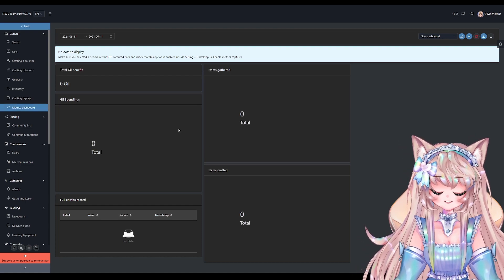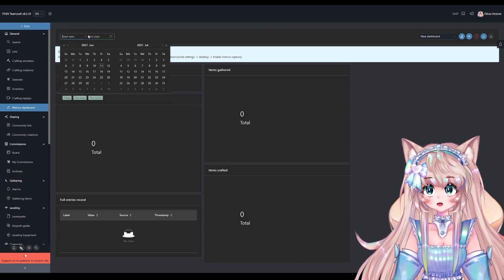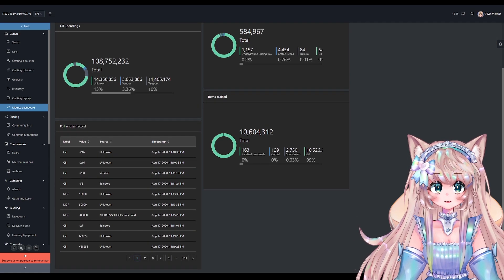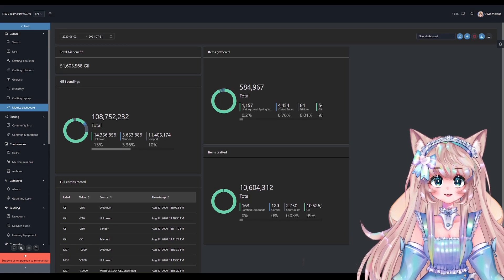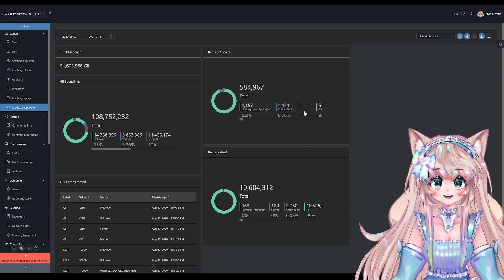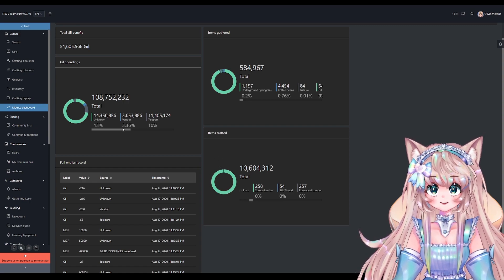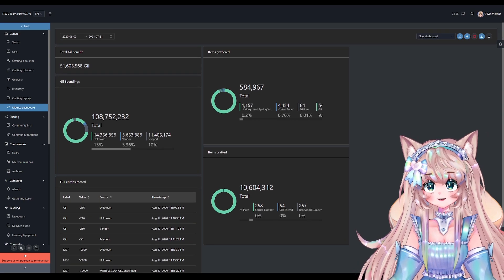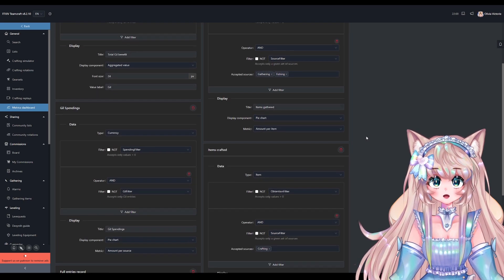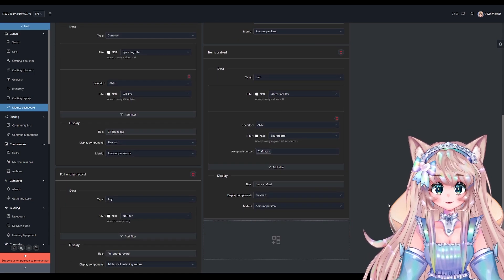Here's the metrics dashboard. I don't have much here yet because I didn't craft much this month, but going back to a previous month — that is a lot of data. Basically it just tracks everything you gathered and everything you crafted, and tells you how much you spent. You can also edit your dashboard — there are all different types of variables you can input. I don't really mess with it but if you know what you're doing you definitely can.